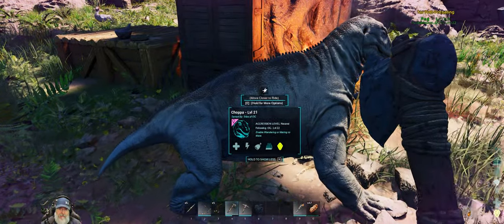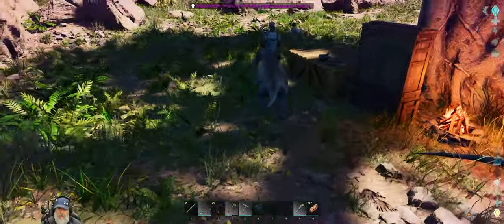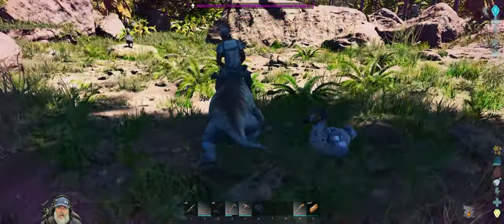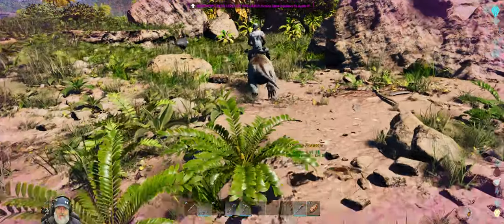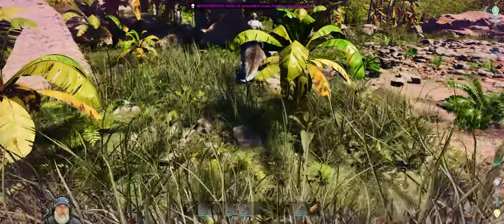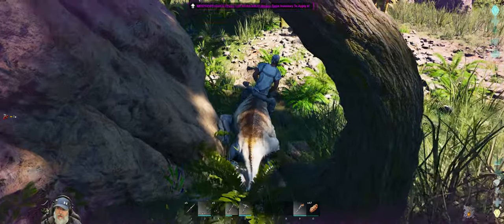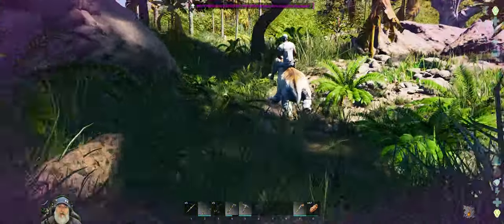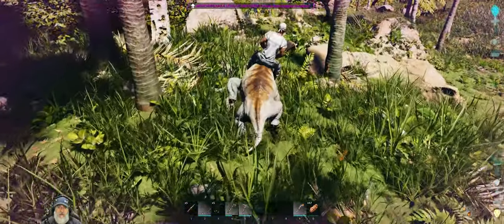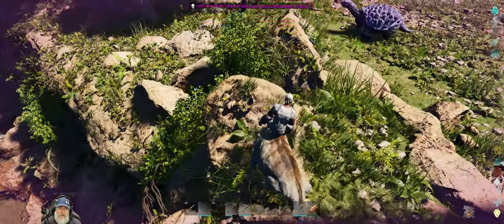We're already dehydrated, so let's take the critters down to the water to get a drink. Water is kind of a pain to get to because I have to go all the way around and down, so maybe the first thing we'll do before anything else is get the stone tap and intake in place. They're not expensive to make.